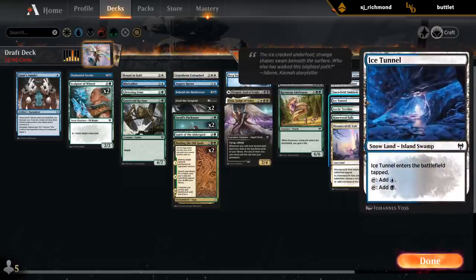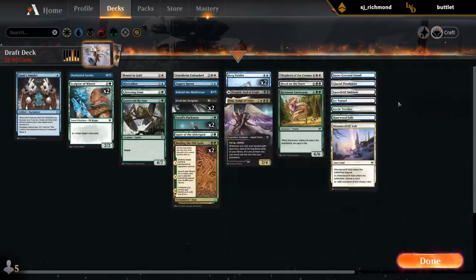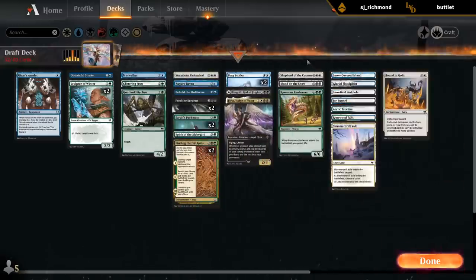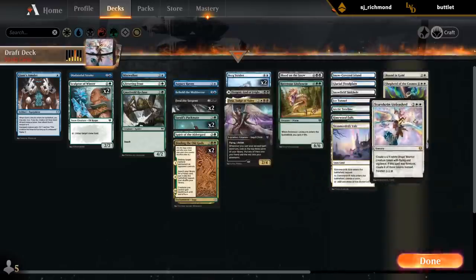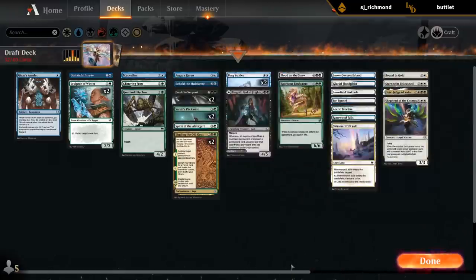The dual lands still have the Forest type for Binding - that's actually quite awesome, so we can get our Treeline and Rhymewood Falls with Binding of the Old Gods. We'll have to see if we want Snow-Covered Plains. The white cards we have are Bounding Gold, Shepherd which is single white if we Foretell, Starnheim Unleashed which is single white if we Foretell, and Judge of Valor which is also single white - so not a ton of white needed. The rest of the deck is kind of Sultai colored.